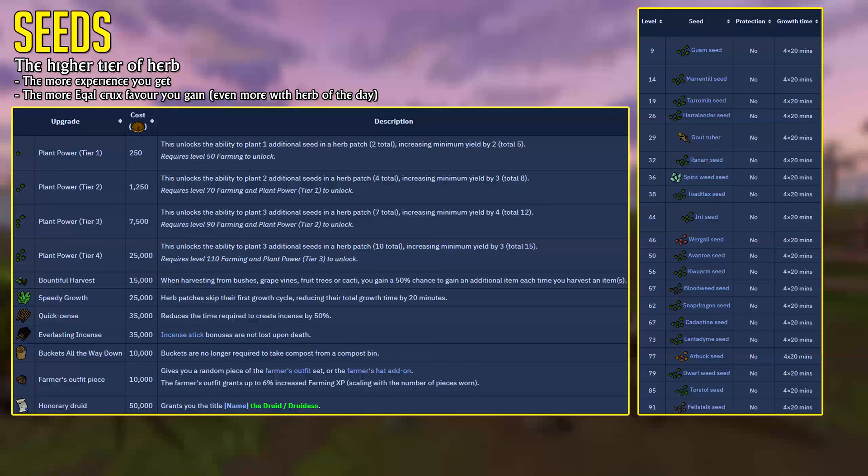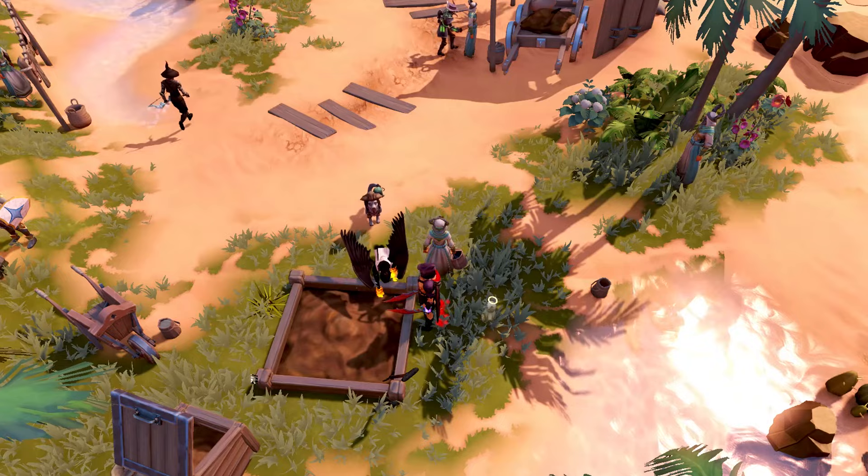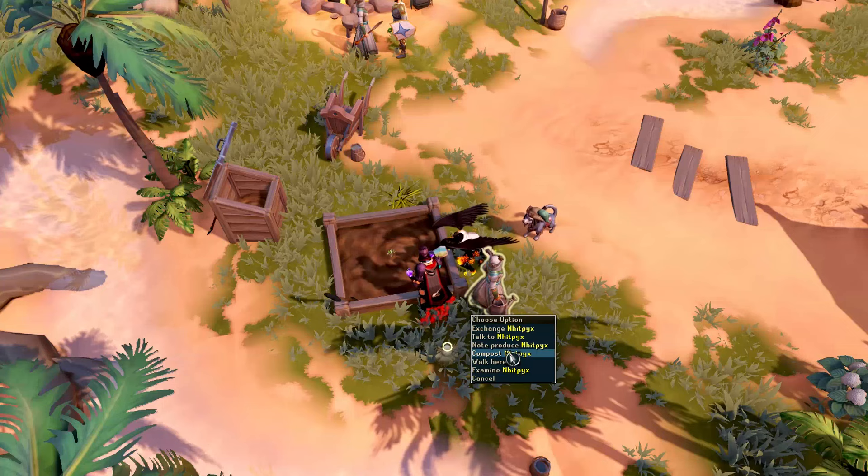As of the most recent update, you're able to place even more seeds per herb patch, given that you have the Plant Power Upgrade. These upgrades can be obtained by gaining Ecal Crux Favor by simply doing your herb runs, and then buying the upgrades from the shop in the Garden of Carid. Since herbs have an 80-minute growth time — or 60 minutes after the Speedy Growth Upgrade — it can take quite long to gather that Ecal Crux Favor. If you want to speed up that process, you can use the Rapid Growth Spell or Supreme Leafy Growth Potions from the Player-Owned Farm Bean Shop to speed up herb growth and increase the amount of favor you can gain per hour.